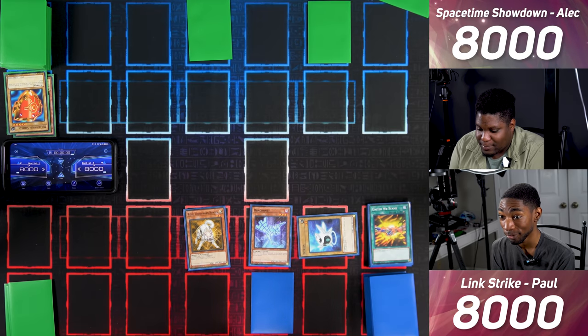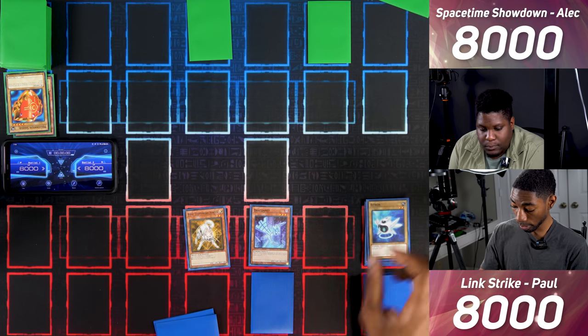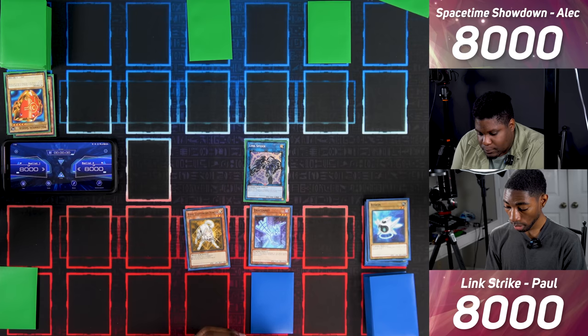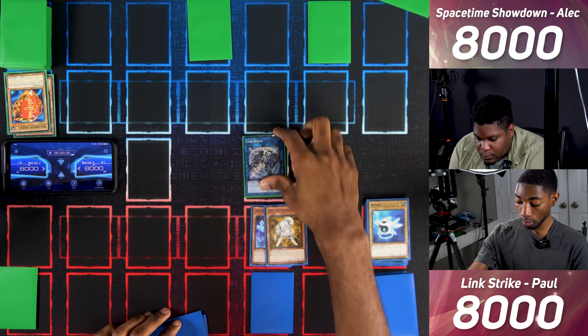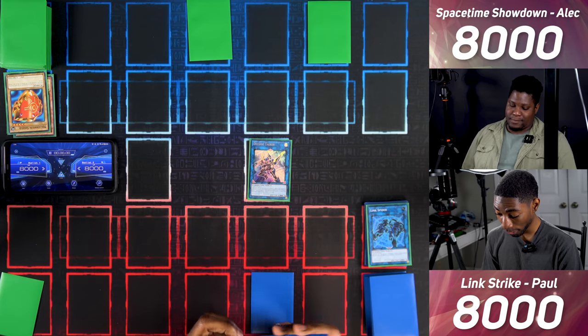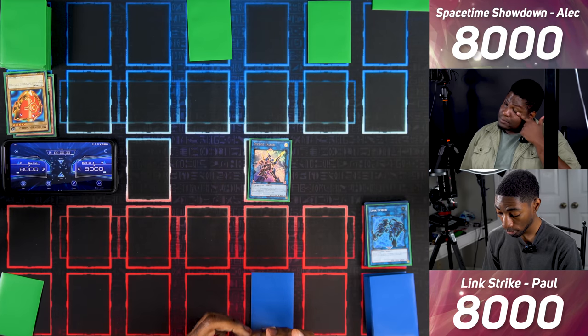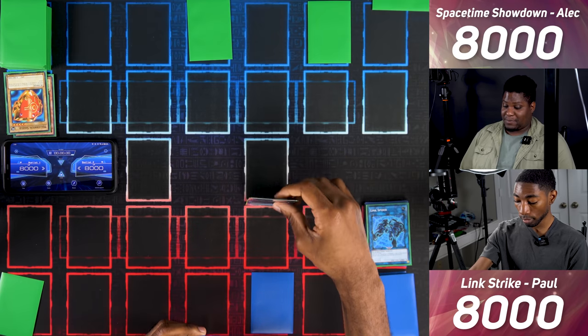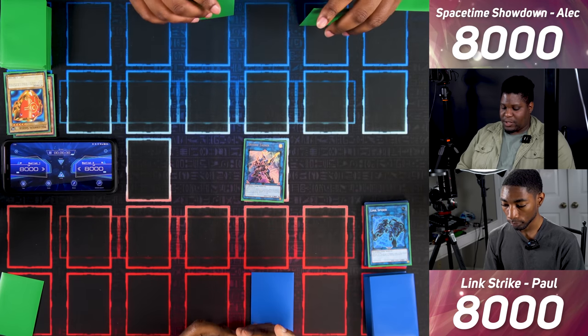Prepare to see a summoning type you've never seen before — I'll Link Summon using Bitron to make Link Spider, which just takes one Normal Monster. Then I'll link all three of these monsters to make Decode Talker. He gains 500 attack for each card he points to, and if you activate an effect that targets a card I control, I can Tribute a monster he points to and negate that activation. We enter battle and attack you directly for 2300.